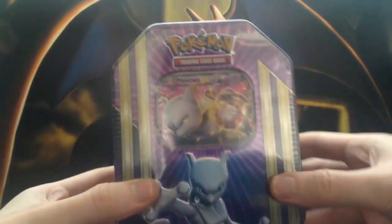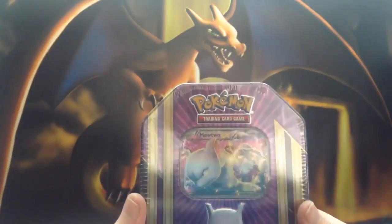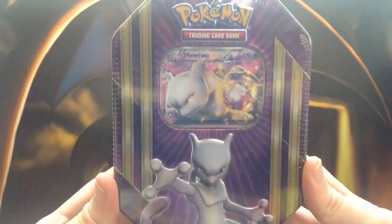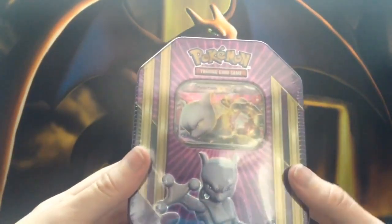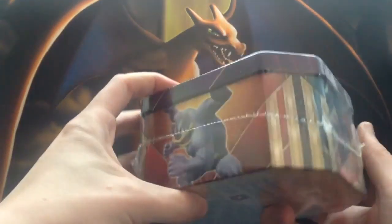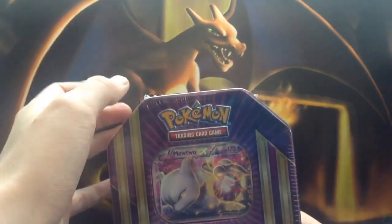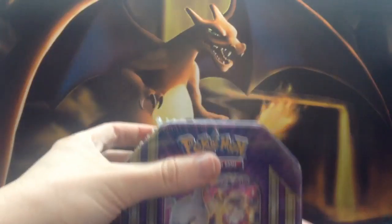Hey everyone and welcome to the video. Today we're unboxing the second of the spring tins — this one is Mewtwo. In the tin we have a Mewtwo EX promo card, the tin itself with unique Mewtwo artwork on the front, and the other artwork designs for the other spring tins on the side. We also get a code to use in the online game and four boosters.